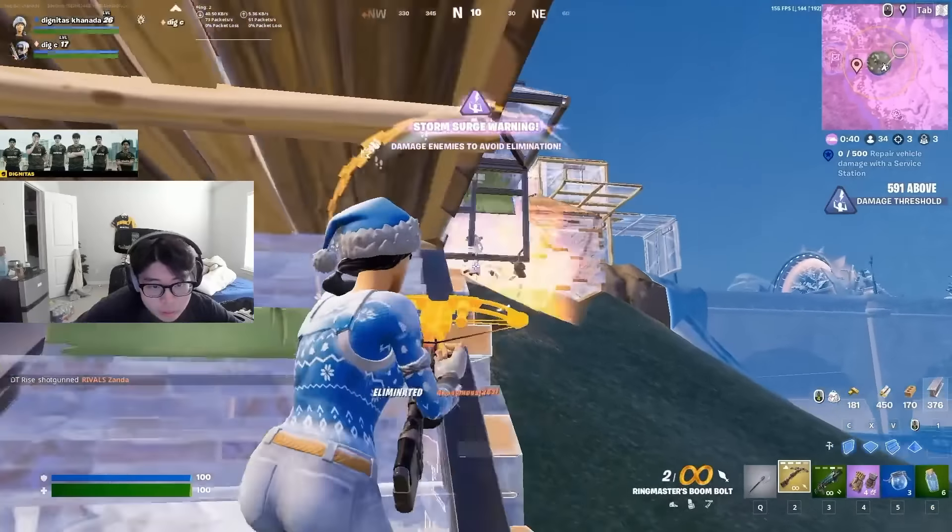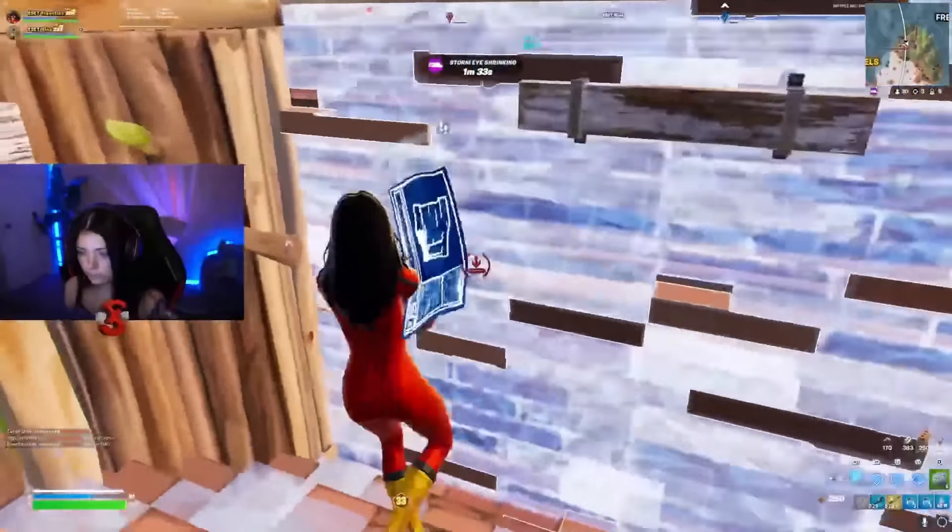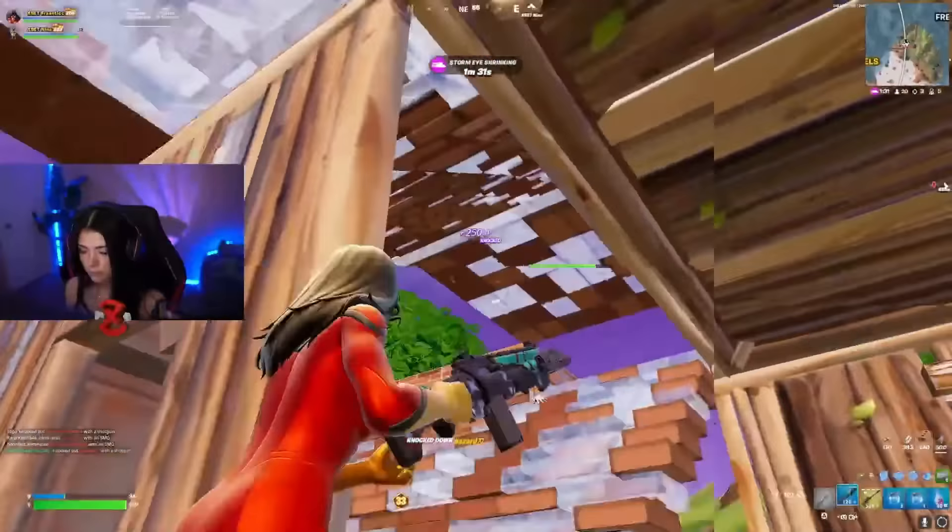Next up we have Spider Woman paired with the Butterfly Knives. This is one of the more unique combos in this video. Spider Woman was introduced during Chapter 5 Season 4, the Marvel season of Fortnite. We did see a bunch of pros and streamers like Frantic actually using this in some of the big tournaments, and pairing it with the Butterfly Knives just seems to make sense. It is a really underrated pickaxe that complements this combo quite well and works so perfectly for it.